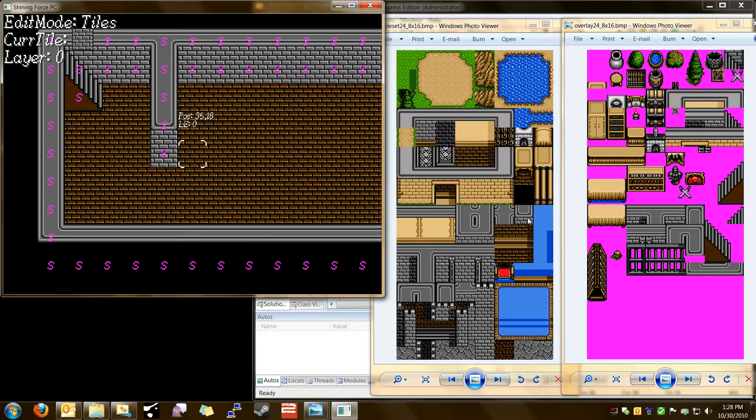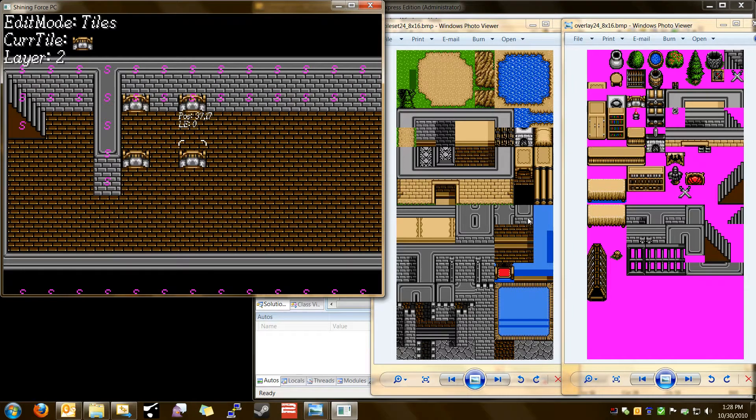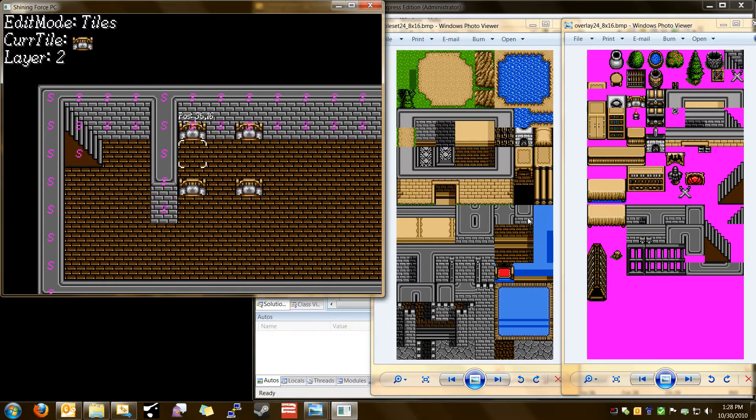We'll do some more overlay effects. Put a couple beds down here. We'll let the player walk behind the headboard by putting it on the overlay layer. We'll go up there and move a couple to the right, a couple down. There's the headboard of the bed. We'll put one here and one here, here and here. You can see the effect — the bottom half of the cursor brackets there go behind there.